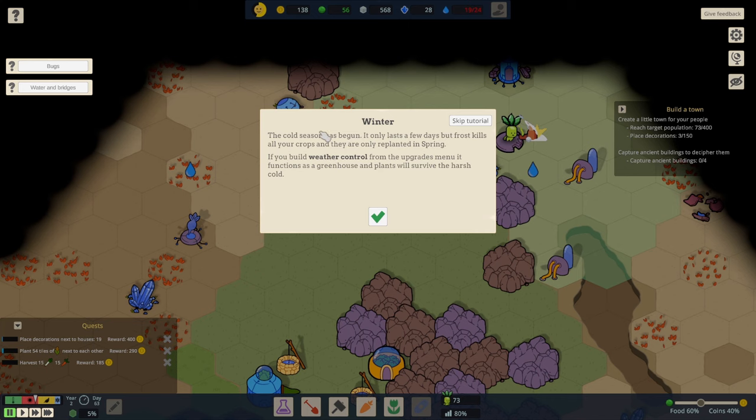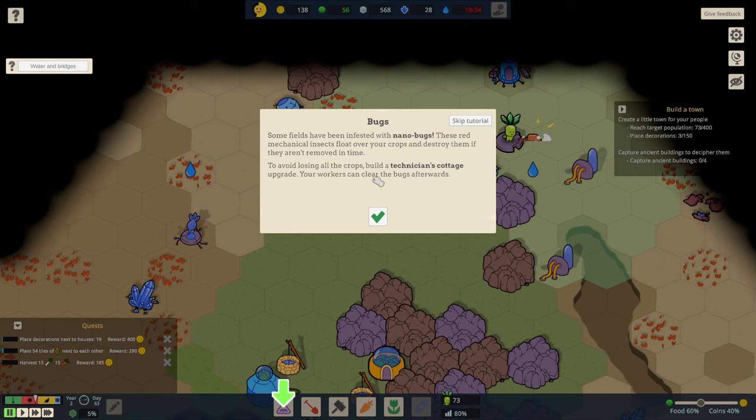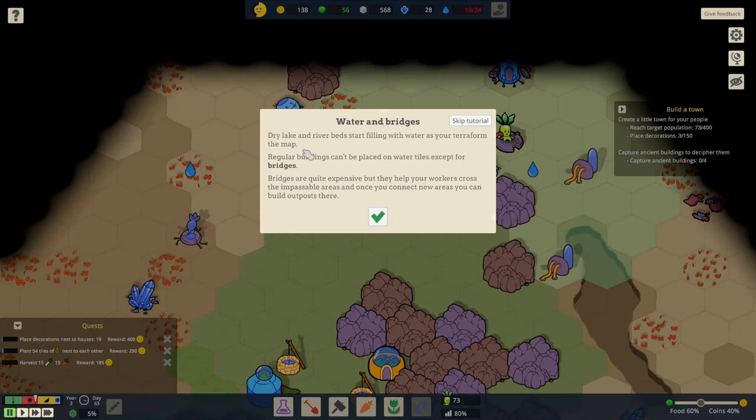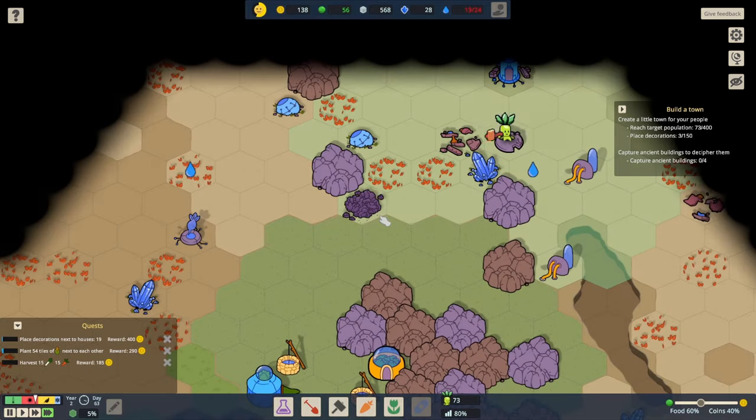If you build weather control from the upgrades menu, it functions as a greenhouse and plants will survive the harsh cold — and that sounds like a good thing to have. Bugs: some fields have been infested with nanobugs. These red mechanical insects float over your crops and destroy them if they aren't removed in time. To avoid losing the crops, build a technician's cottage upgrade. And water and bridges: dry lake and riverbed start filling with water as you terraform the map. Regular buildings can't be placed on water tiles except for bridges.